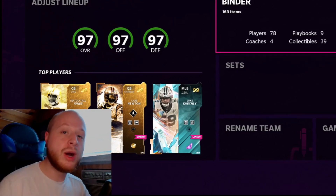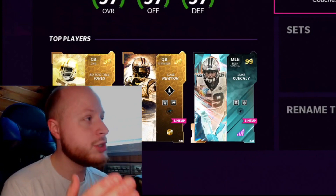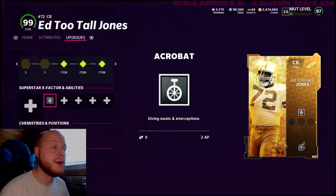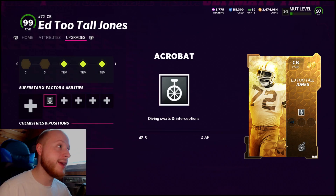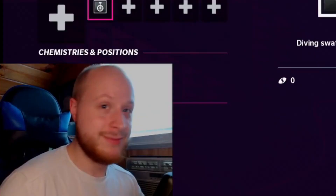If you've been watching the last couple of videos, you've probably asked yourself: Drew, who is that unusually large player that wears number 72 in your secondary? And that person is 99 overall CB Ed Too Tall Jones. Now, if you don't know who Ed Too Tall Jones is, he played for the Cowboys way back in the day, back when they were good.